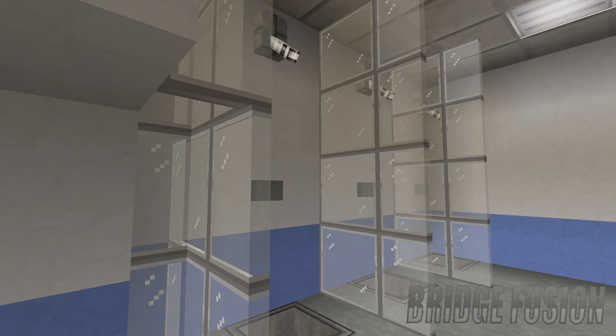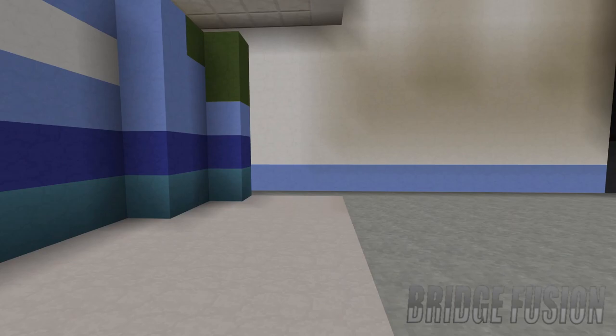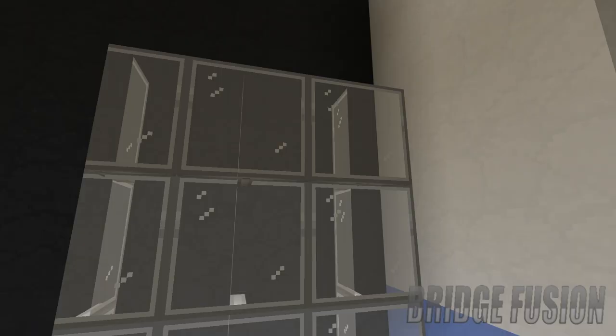We do also have a little storage area if needed, and then just down here is the male locker room — it's the exact same as the women's with the toilets, showers and a place to get changed. The last thing to show backstage is the interview area, where up here would say Backlash and we do have all of the other designs around there, so you can get interviewed right here.